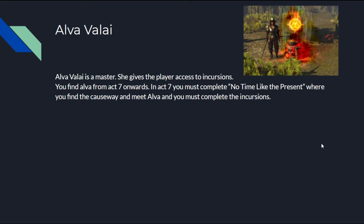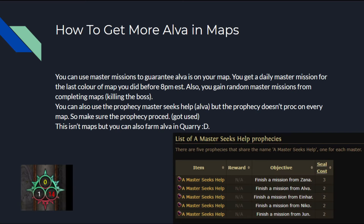We'll start with Alva Valet. Alva Valet is a master — she gives the player access to incursions. You find Alva from Act 7 onwards. In Act 7, you must complete 'No Time Like the Present,' the quest where you find the causeway, you meet Alva, and you must complete the incursions. Don't worry, I'll explain how Alva works.